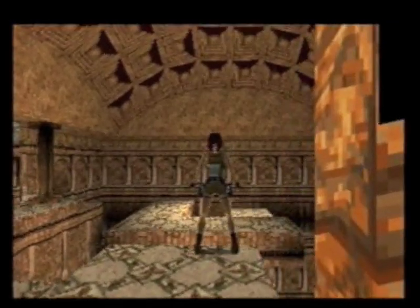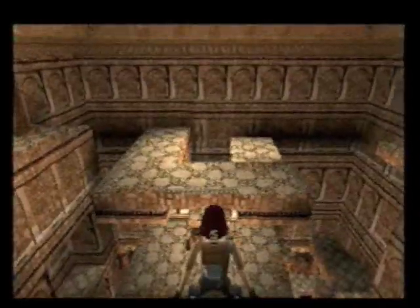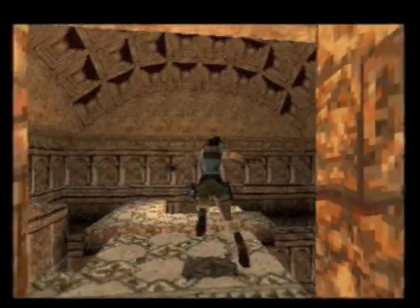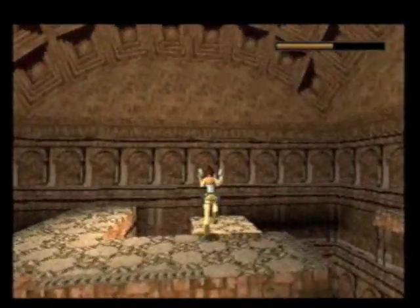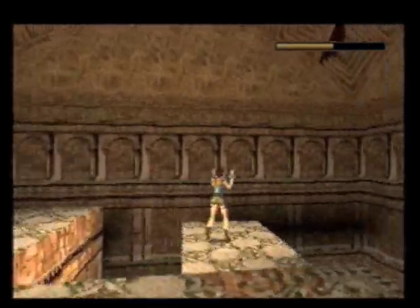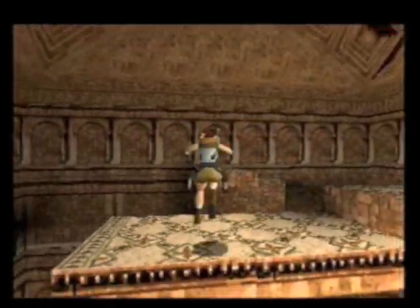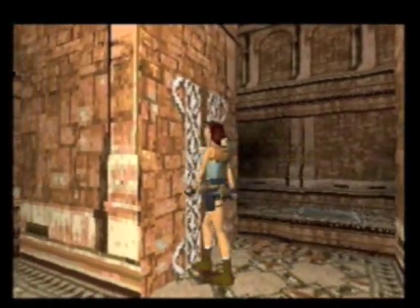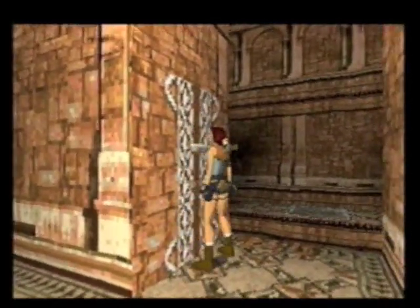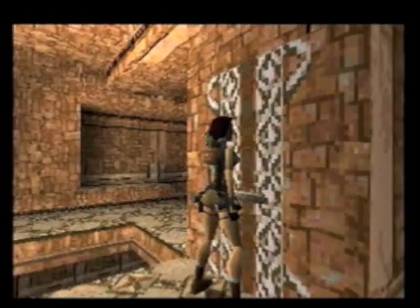We're back here at part two. This is the main hall — it's going down very, very far. As you can see, the floor was even black, so you do not want to fall down here. This room is actually one big trap; you have to be very, very careful not to fall.